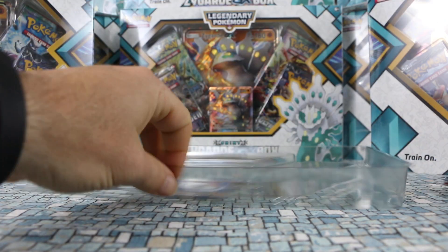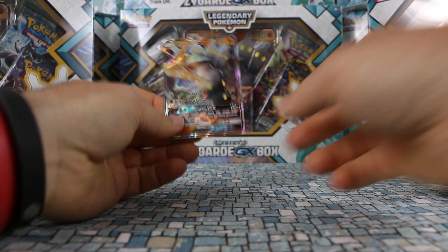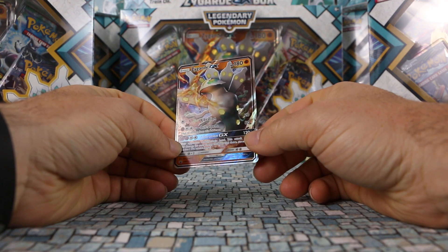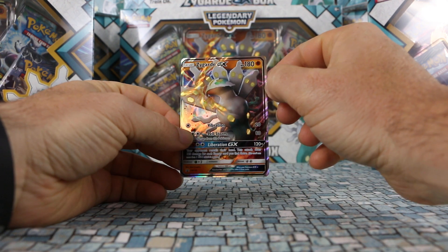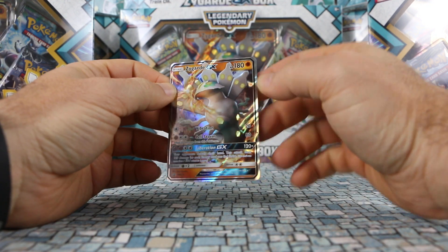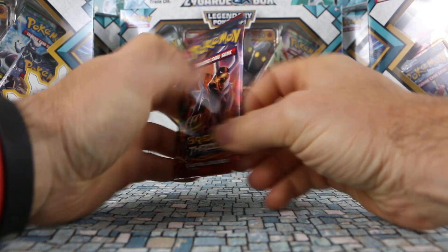I haven't even gone through the regular size card yet — it's the same as the jumbo, SM122, just playable. This one's actually quite a bit off-centered, which happens sometimes. We're going to start with Breakthrough, Houndour pack, and see if we can get something decent.